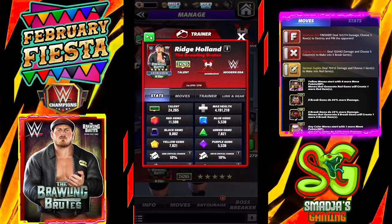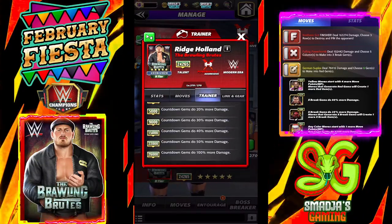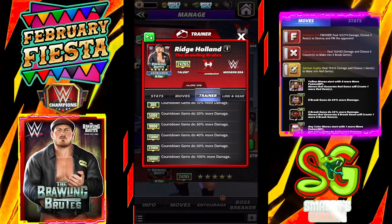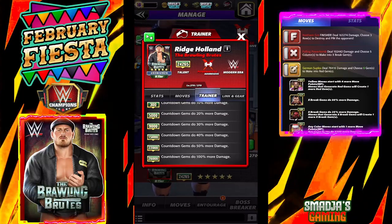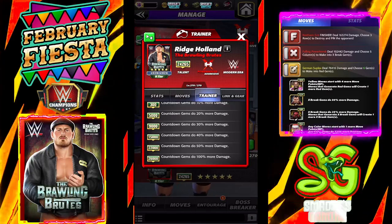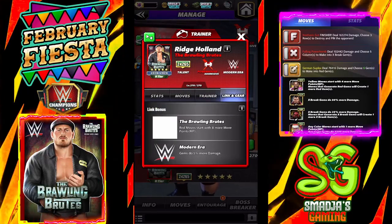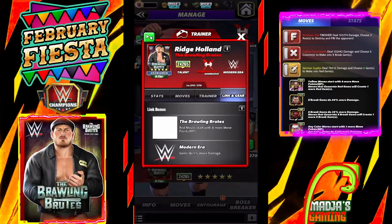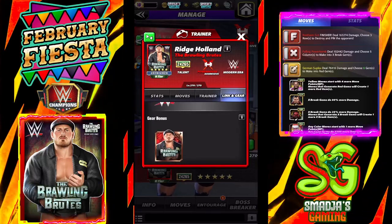He's an aggressive powerhouse, modern era trainer. All the way to 26K countdown gems do 100% more damage. For Ghostbusters Cena links, we have the Brawling Brutes red move starts with eight more move points, and the modern era jumps to 5% more damage. There are no extra sets of gears.